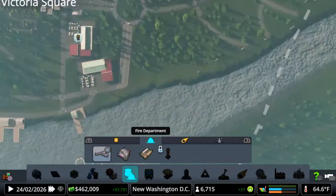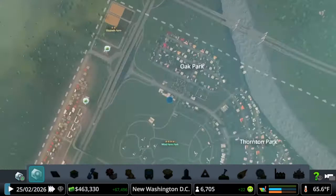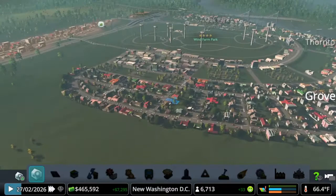Maybe we can put the cemetery way out here. Let's check the existing cemetery's capacity first — we only have 760 out of 3,000 used, so we're going to leave that one. It should keep us going for a while. The coroner just needs to get on the highway and get across town — hopefully we won't lose that business.